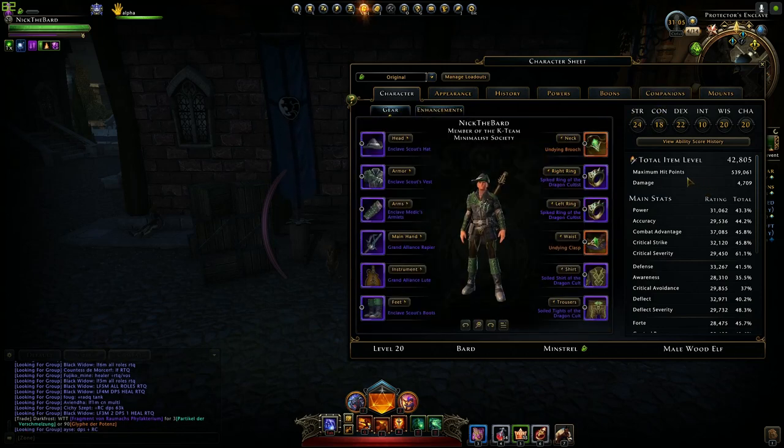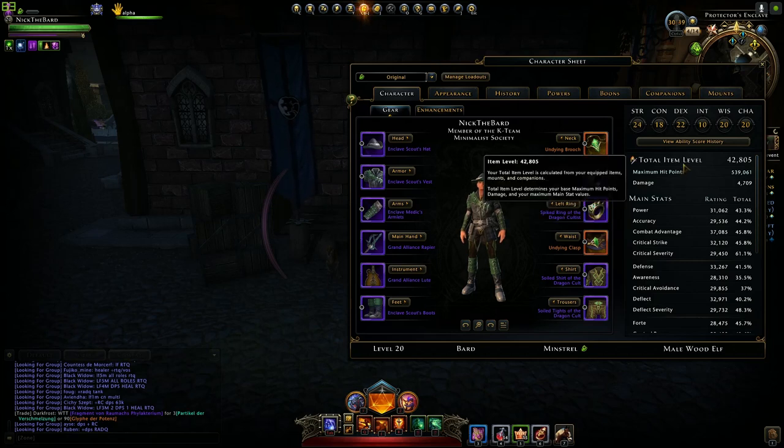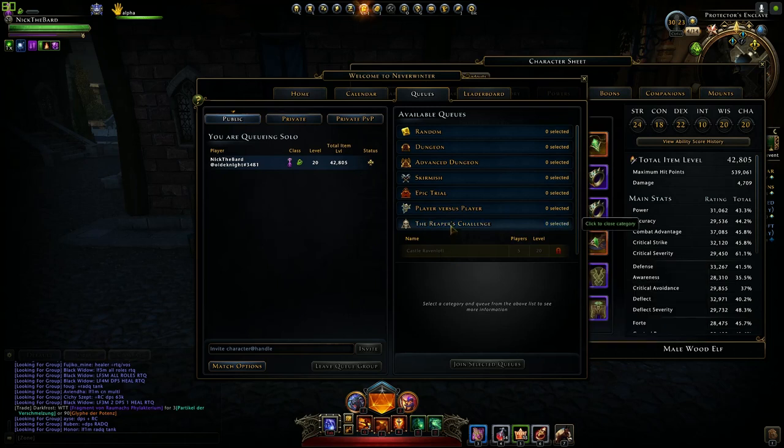I want to spend the rest of the video talking about ways to improve your character and be more effective with your daily grind. Your goal is to try to get to 50k item level so you can do all content. At 50k, you can do any kind of Reaper's Challenge — not saying you'll survive, but you'll at least have the option.